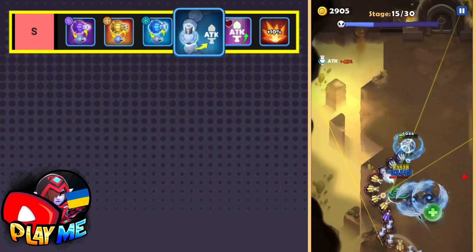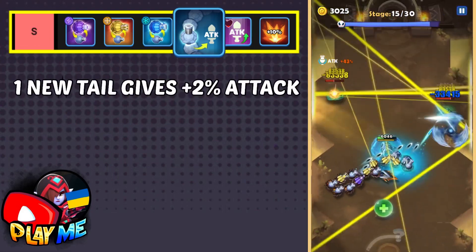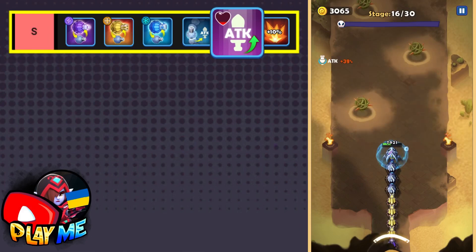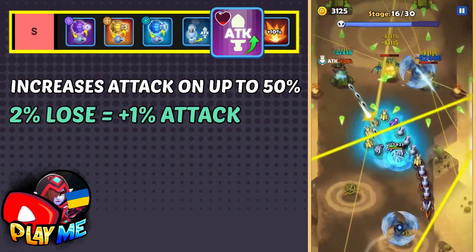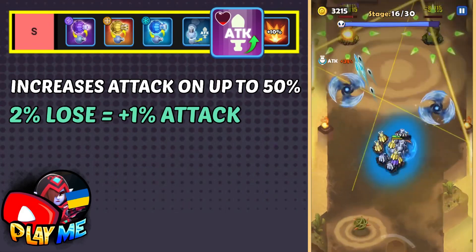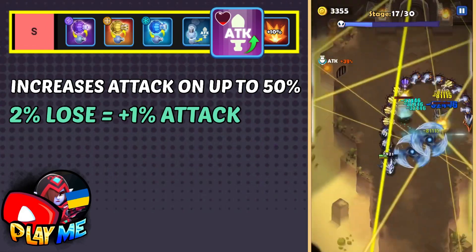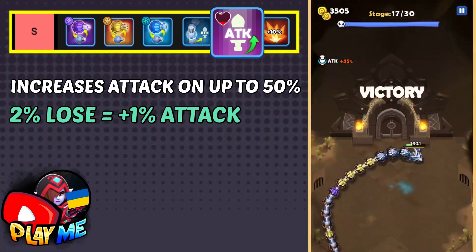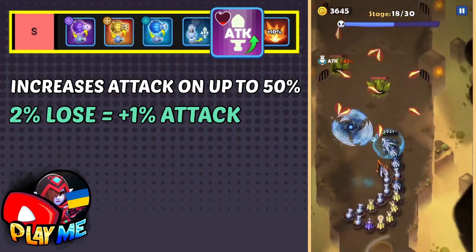More is Better is an S-grade skill — each tail gives plus two percent attack. Rage is another S-grade skill that increases your attack up to 50 percent when you have a good amount of health lost. It's not very useful when healthy, but when you're losing health you'll be doing higher damage. It's a very useful skill when fighting tough bosses, especially when your health is low.